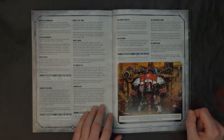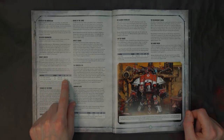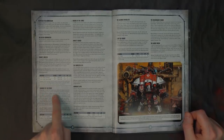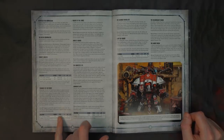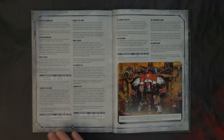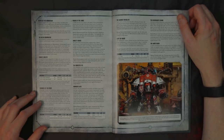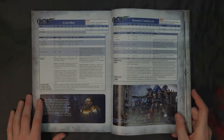If you're going with the Castellan, you may want the Cawl's Wrath — essentially super plasma on crack: an extra Strength characteristic, extra AP characteristic, and extra damage. Bad times for anybody you put that on. The Thunder of Voltoris we talked about is the Terryn special rule allowing 3D6 discarding the lowest for the Heavy Rapid Fire Battle Cannon. These are all good options but I don't think they all have great synergy together.